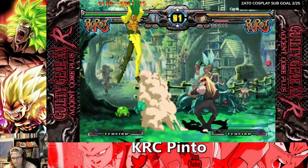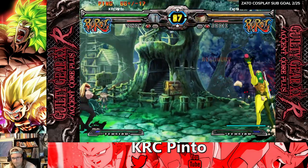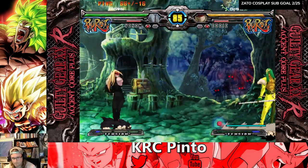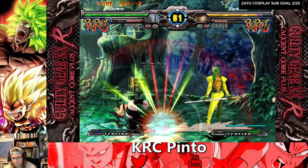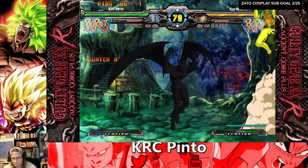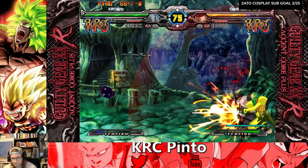What is up y'all, KRC Pinto here, and today I want to talk about Venom. Venom is an assassin in the world of Guilty Gear. His weapon of choice? Well, it's a billiard stick and some balls. I know what you're thinking, and yes, that is indeed cool as hell.